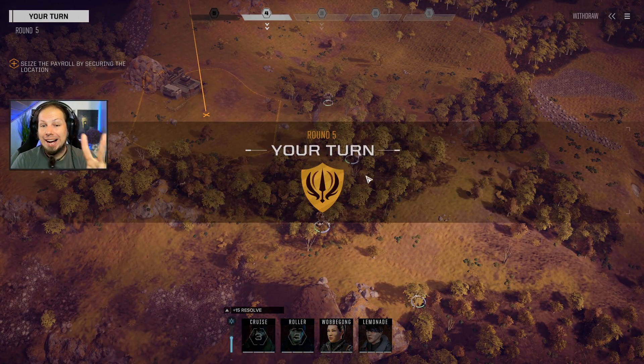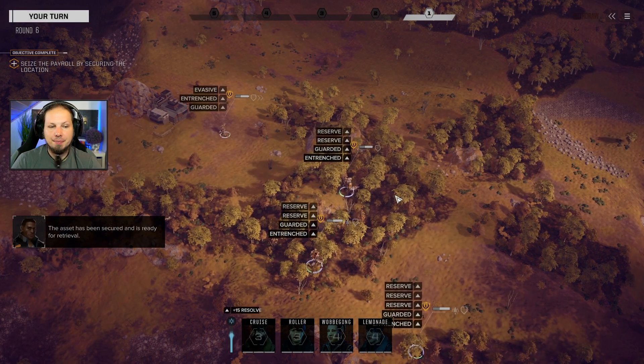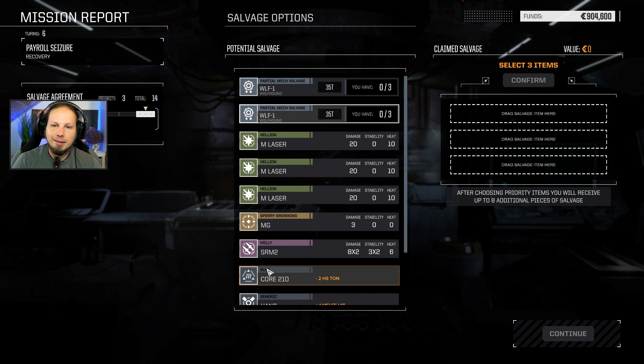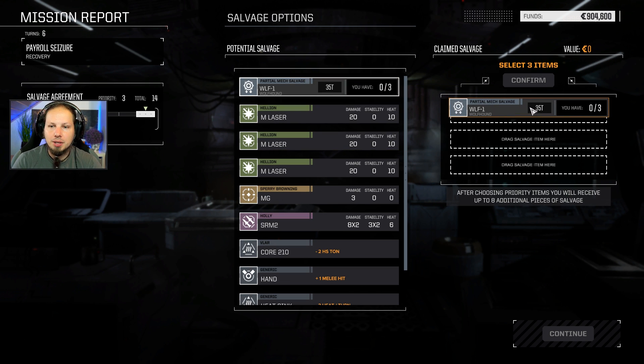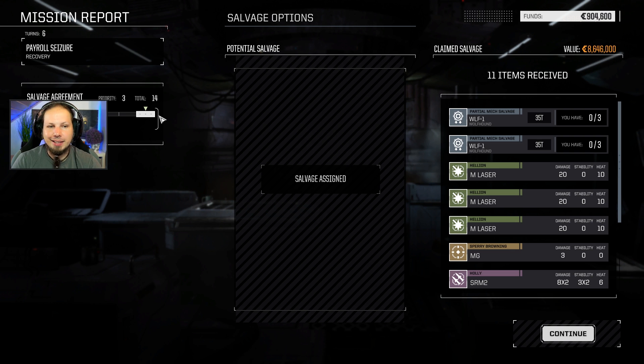That should give us a 35-ton mech with a lot of energy options. How many parts do we really get here? Is it a vanilla calculation? We get two parts - so I think because of the destruction of the leg and side torso, our overall salvage is reduced by one. Which is fair. I'll take the core because I want the Urban Mech faster. And our priority salvage is enough to get us everything anyway. That was a Wolfhound - we had another mech earlier but that was a Panther. That was the second mission and we're making great progress.